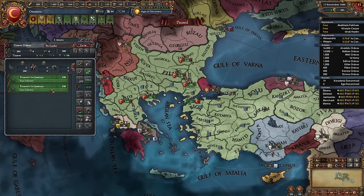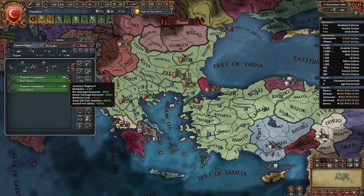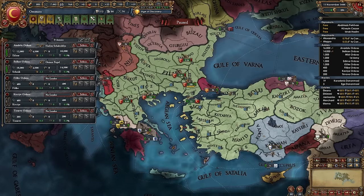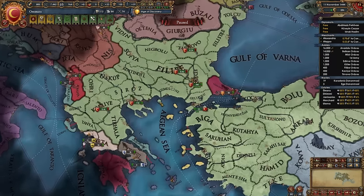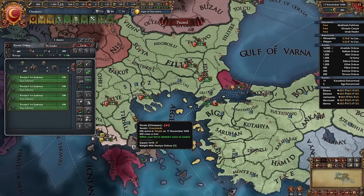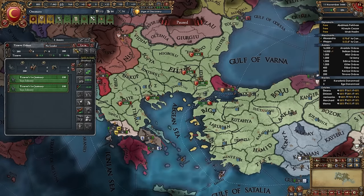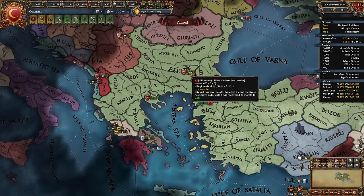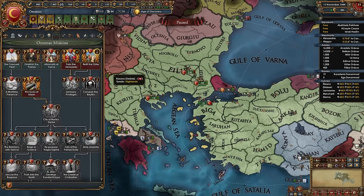Since these Janissaries need to reinforce and keeping them all wastes manpower, delete the two from Silistria and the four from Macedonia — just keep the four recruited in Bulgaria. You can then take the mission giving permanent claims on every Turkish province in Anatolia and the Mashriq.